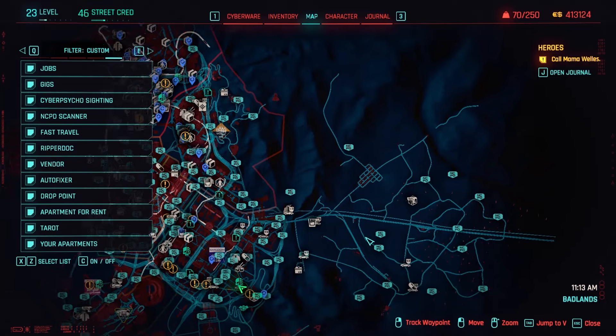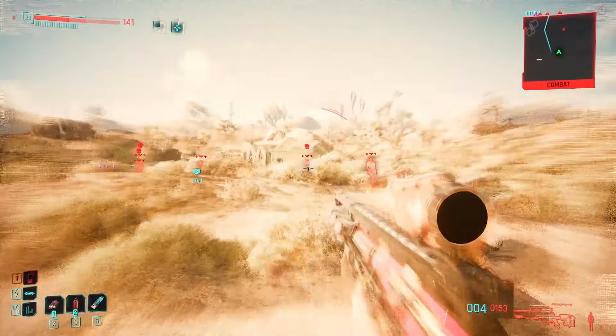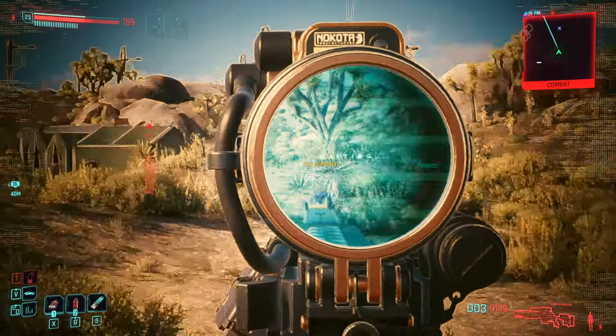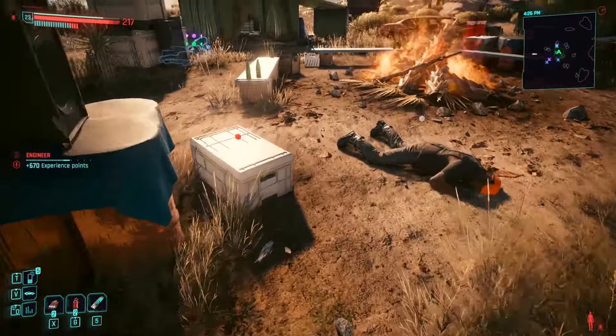For the other perk shard found at the Badlands, track the suspected organized crime activity close by, then go to that location. It'll be a little tricky here due to multiple high threat enemies, so keep that in mind. After dealing with the group, loot the container over here.